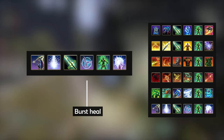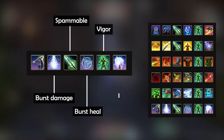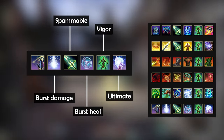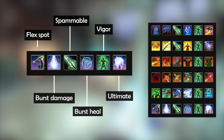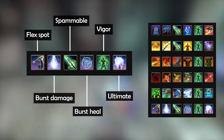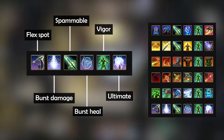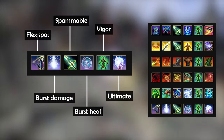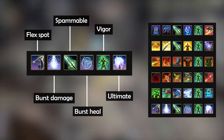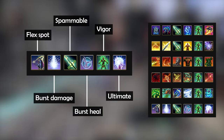For the skill layout, the base idea is to have one skill slot for a burst heal, one for Vigour, one for a burst skill, and one for a spammable. The ultimate is whatever you like, but Dawnbreaker is always a good choice. That leaves one skill slot as a flex spot, which can serve as extra damage or healing, a stun, mobility, or a combination of all of that depending on the class. It's an easy and straightforward layout where you try to make burst damage using your spammable and delayed burst skill, and you heal by keeping Vigour active and using the burst heal in tricky situations.